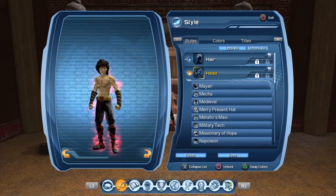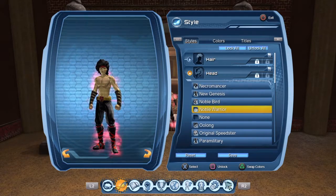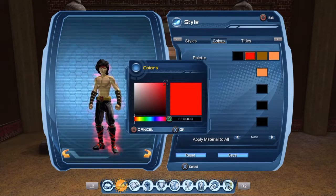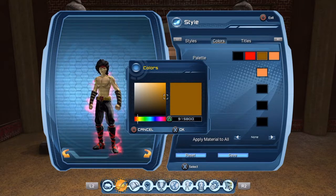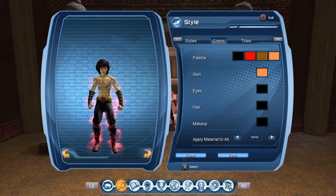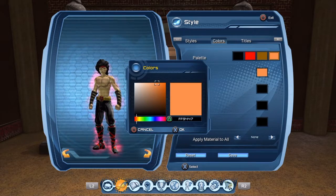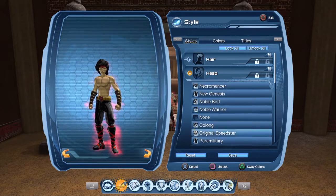Next, you want to go to Head and go ahead and get the Noble Warrior and put that all red. The first color is black, the next one is red, and this one's like a gold — the color number is 915B00. The fourth one you want to put as your skin color; the skin that I chose was FF9447. So yeah, this Noble Warrior — put it all red.